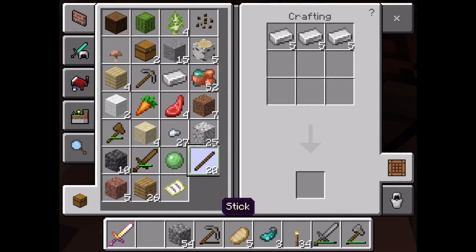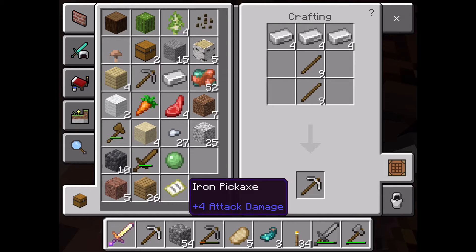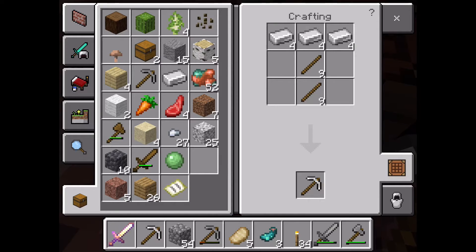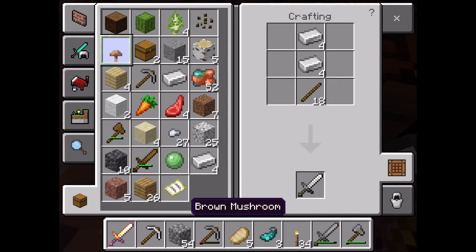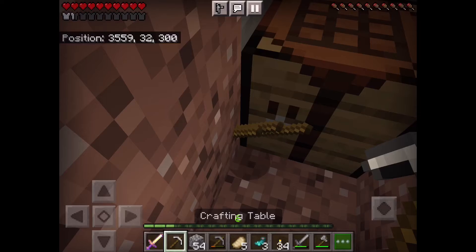It'd just be good to get one anyway — an iron pick. And then we'll just put that there. Get an iron sword I guess. Oh, shit — sorry for swearing.